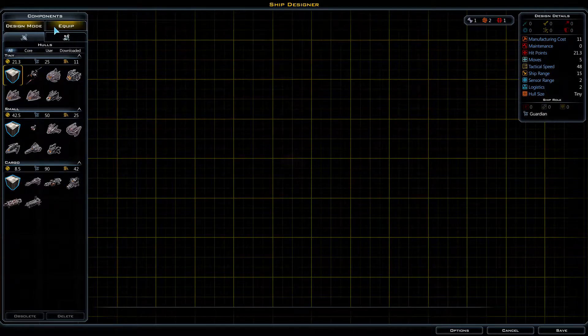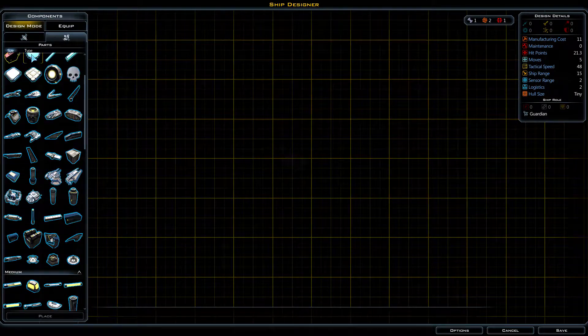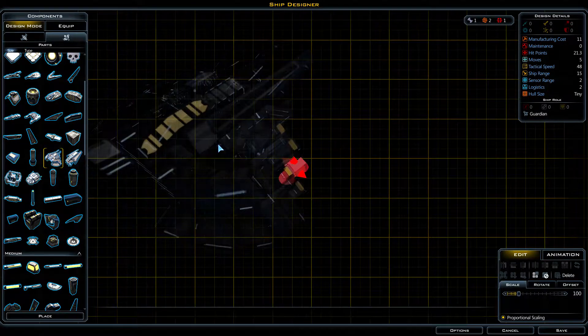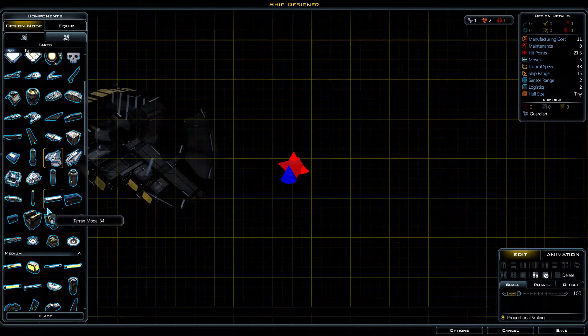With that said, I think I have a few ideas of what I want to do. I just got to get to the shipbuilding mode so we can get started. First off, I think what I want to do... well, let's see. I would like to split this wing component in half if it's at all possible.